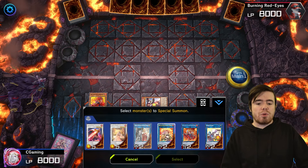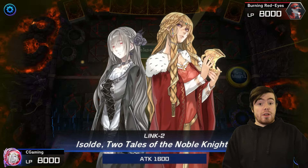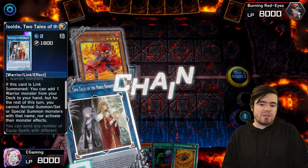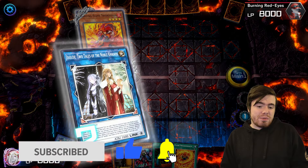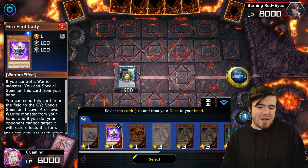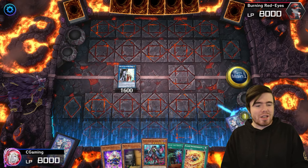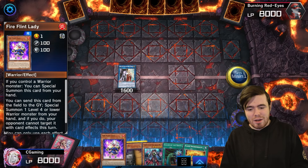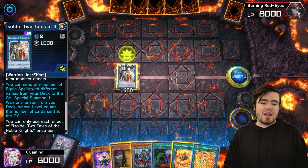We special summon Renaud — we'll treat it like any generic warrior extender — and go into Isolde. We get to search our deck for a card; the main benefit of this effect is not only getting a body but also chain-blocking our Fading Flame Swordsman. We grab Fire Flint Lady. Now for Isolde's second effect, we mill — you can either mill four or one here. If you mill one to go into Ricardo, you bring back Fading Flame Swordsman and basically do everything the same way anyway. We're going to show off the Turpin line.